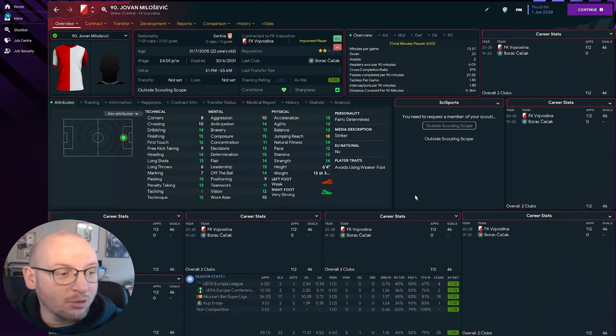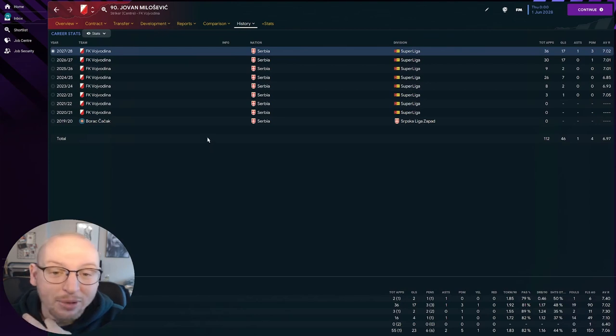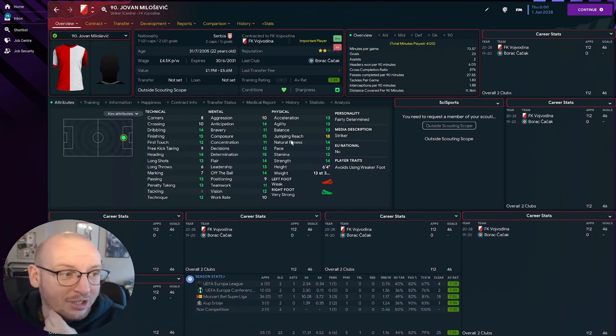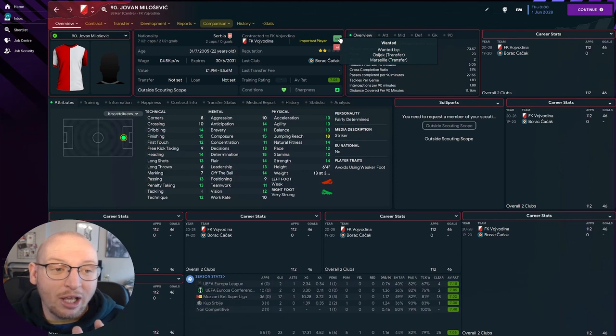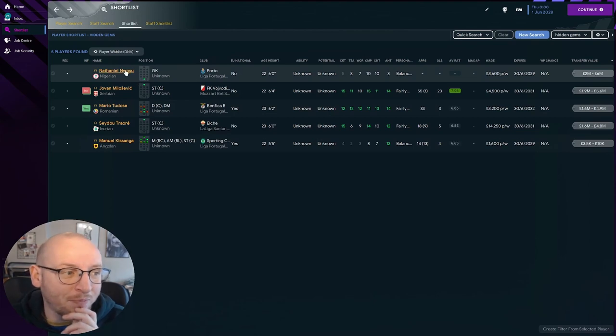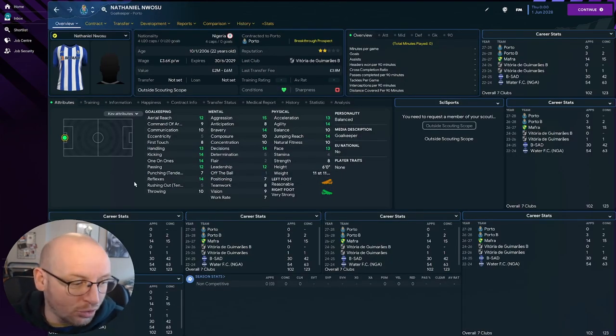The next one is Milo Milosevic — he's still playing in Serbia, with 46 appearances and 112 goals — just under one in two. Attribute-wise he's insane. He's on 4.5k a week, valued between 1.9 million and 5.6 million, so if you can get him out of Serbia his value is only going to go up. He has two caps for Serbia. He is wanted by Osijek — who are Croatian I think — and Marseille, so it looks like he's probably on the move.